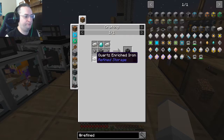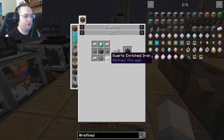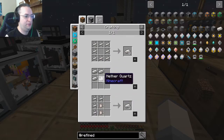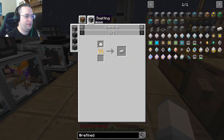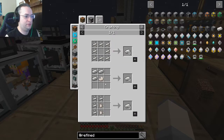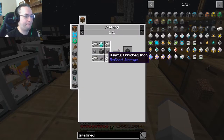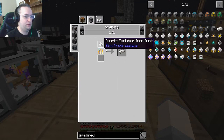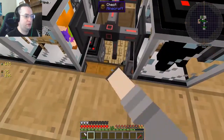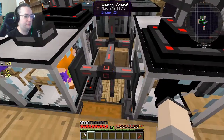The machine casing is quartz enriched iron, so I need silicon and quartz enriched iron. To make that — hey, I can smelt the dust or combine iron with nether quartz. I put the cactus somewhere, just in the big box. I don't think we have anywhere specific for cactus. Do we have any nether quartz? Let's see, we do have some nether quartz.